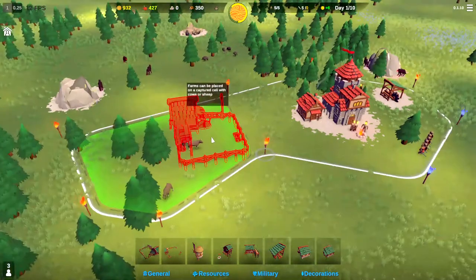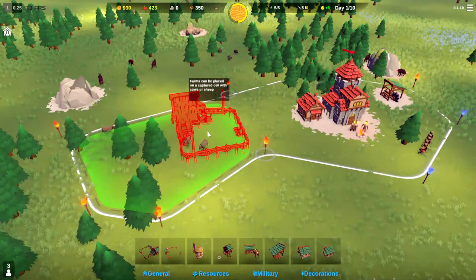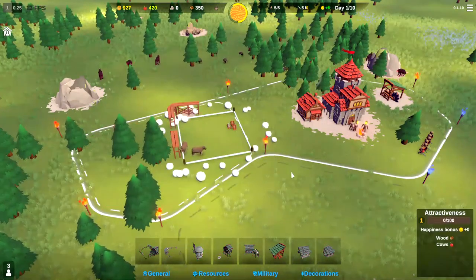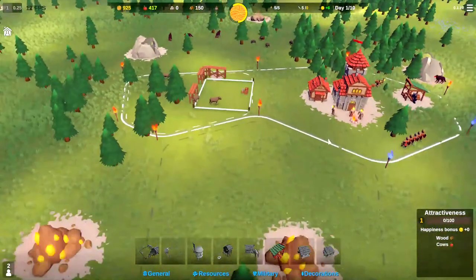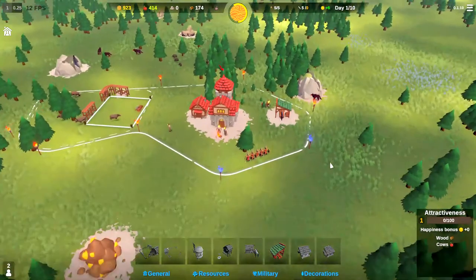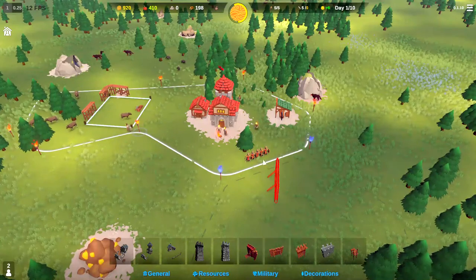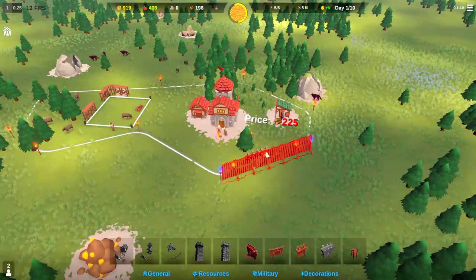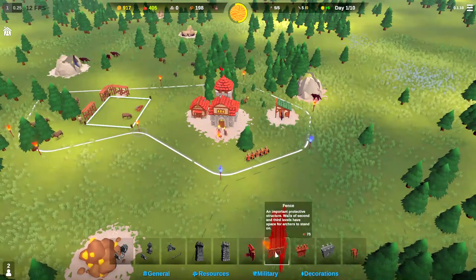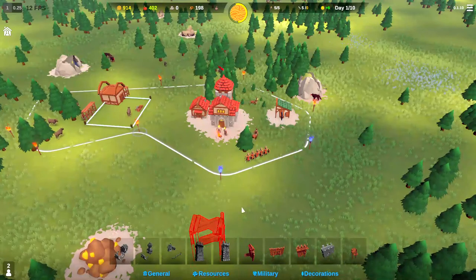We need to make sure we have a solid source of food. Let's go ahead and build a farm here and drop that right there — perfect. Additionally, your walls can only be built on these white lines, so you can't design your own walls. If we wanted to put a wall here, we'd go to military. With only wooden walls, that's 225 wood to build the wall. You can put gates in the walls, ramps up to the walls, and towers to put archers in.